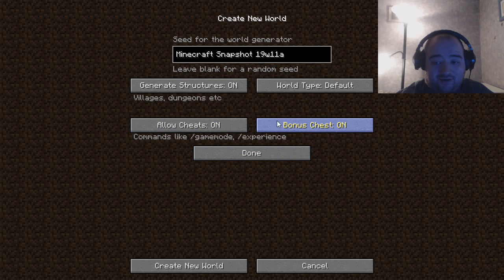Let's create our world so we can view the new features that were added into this new snapshot. Now, while we're waiting for the world to be created, they've overhauled all the trading systems. Villagers now have a new UI.